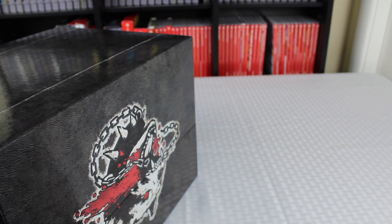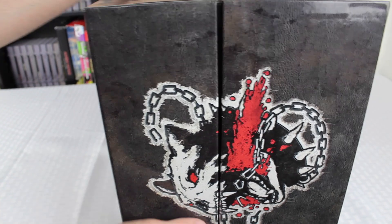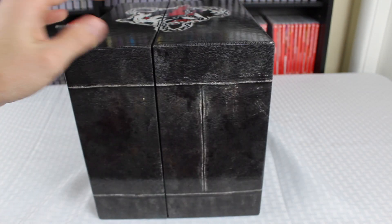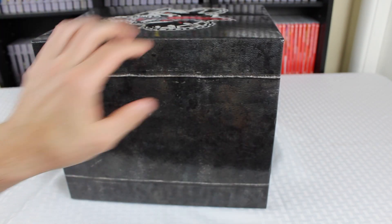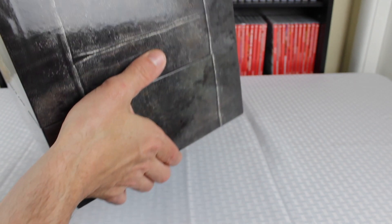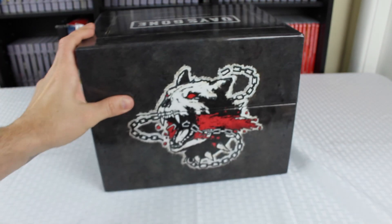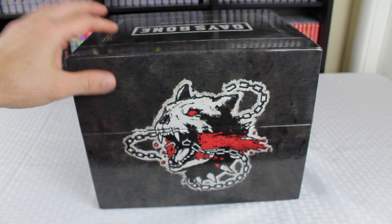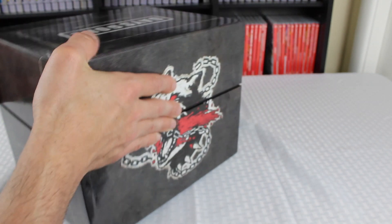Overall the outside of the box is extremely nice. Let's go ahead and open it up to see what's inside. Going one more layer deep — you've got 'Days Gone Collector's Edition' across the side. It splits down the middle. The back has a leather aesthetic look to it, though it's just a normal box. Over here it looks like some kind of bobcat or animal with a chain in its mouth — pretty cool looking.